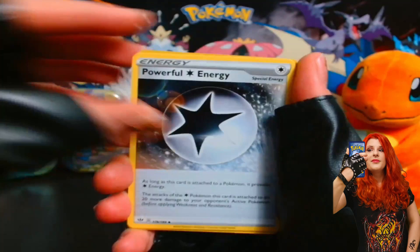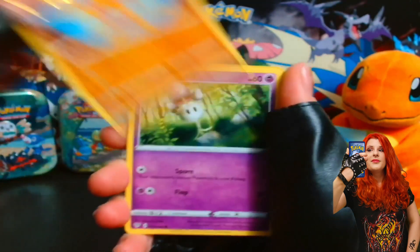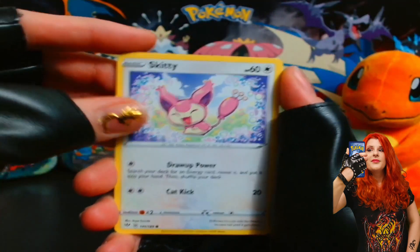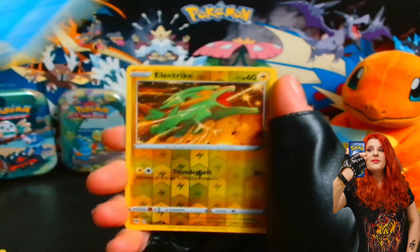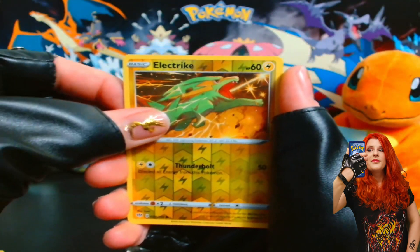We got a Cape of Toughness, Powerful Energy, Solra, we got the Marlow, Tuxel — so cute! That's really nice artwork. And the Rowlet. The reverse is an electric — will we get something?